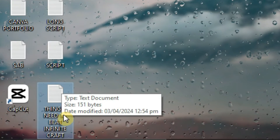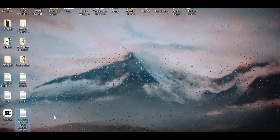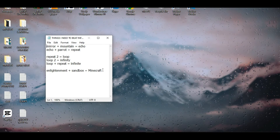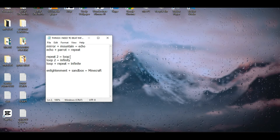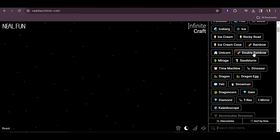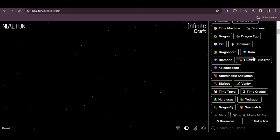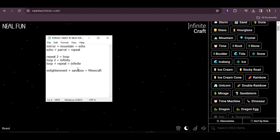I saved this file — 'Things I Need to Beat Infinite Craft' — so let's just open that. These are the recipes I need in order to beat Infinite Craft. Some of the words I already have in my list, but there are some words I still don't have, and I don't even know what combinations I should use.